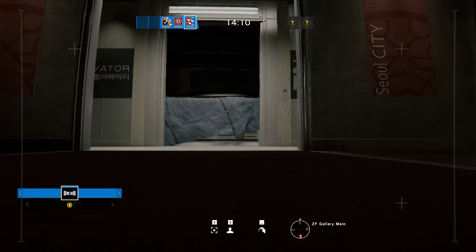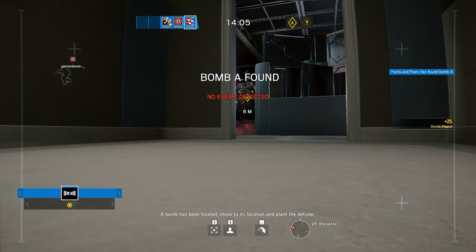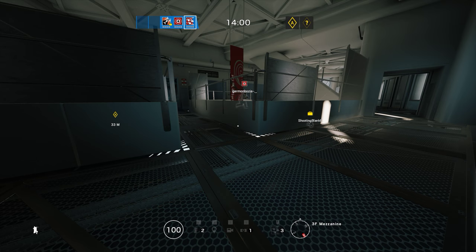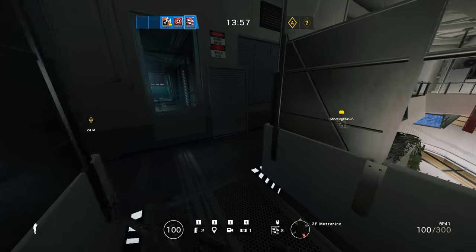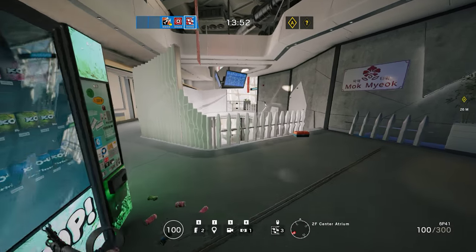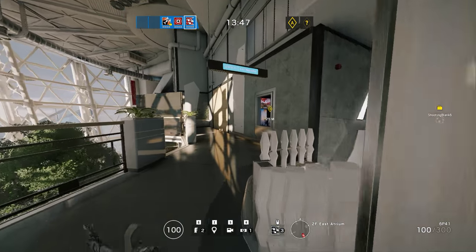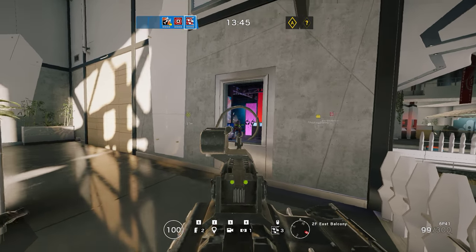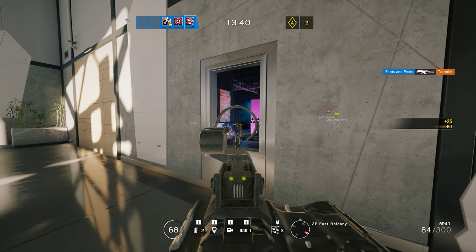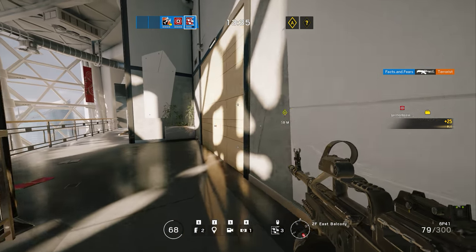Okay, so this is a one-bomb — the exhibit location. Plant a defuser. I'll leave a drone covering it slightly and meet up with you. I'm gonna go around to the east side and shoot in through the windows. Oh, the window's open. Okay, I'm gonna fuse them a bit.